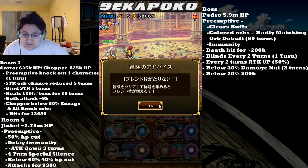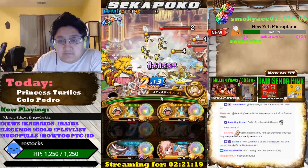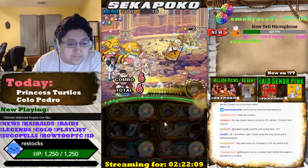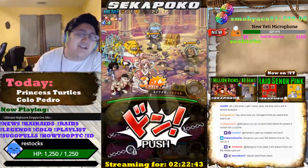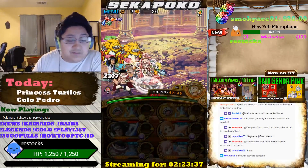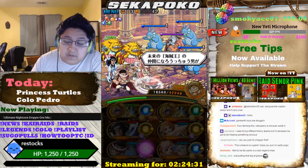He's going to blind every two turns for one turn, give an attack up for 50%, and below 30% HP he's going to damage nullify for two turns. Below 20,000 HP, he kills you. So this is going to be my team for the Pedro Coliseum, probably one of my farming teams. Now for this next team — a Nekomamushi team — the MVP is going to be TS Nami, who brings a Silence Remover, which is really nice for this Coliseum. And Shirahoshi is another MVP because she gives you Rainbow Orbs.